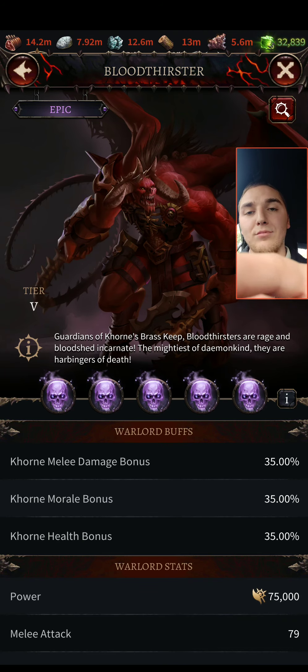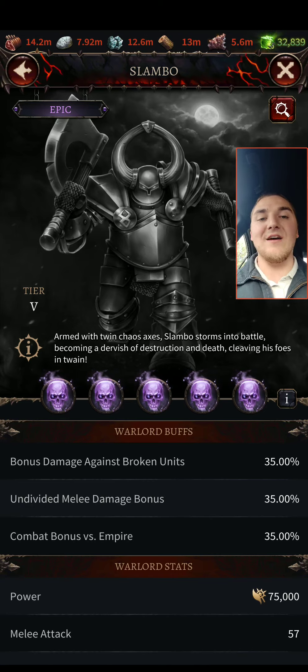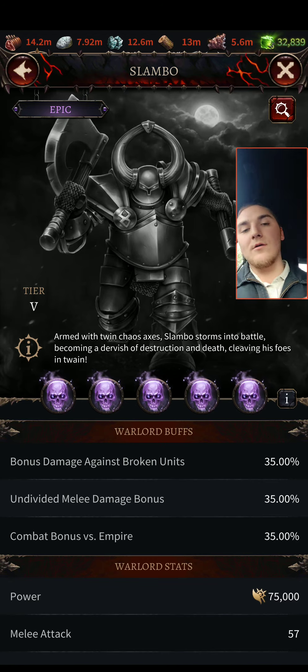The damage is great. Bloodthirster is rank one. Rank two is gonna be the brand new guy who just dropped today — Slambo. He just came out today. He's now the rank two warlord and the rank one undivided warlord. He's got all these cool bonuses for both PvP and PvE. He's got bonus versus Empire, which is great — when you attack an Empire army you get bonus damage and bonus combat effect versus them. That's a 35% multiplier added on at the end of the equation.